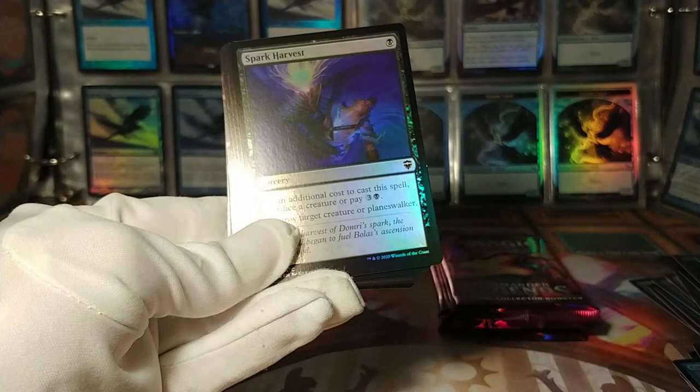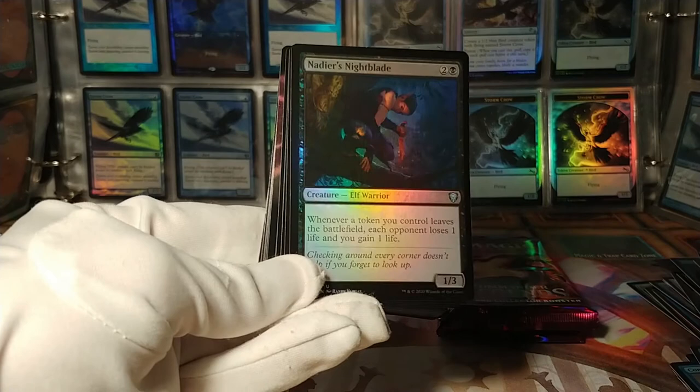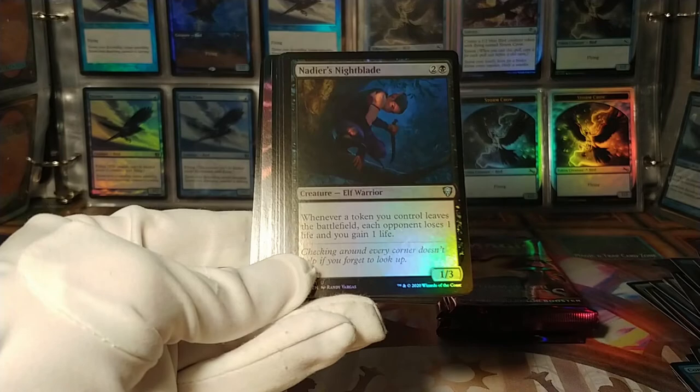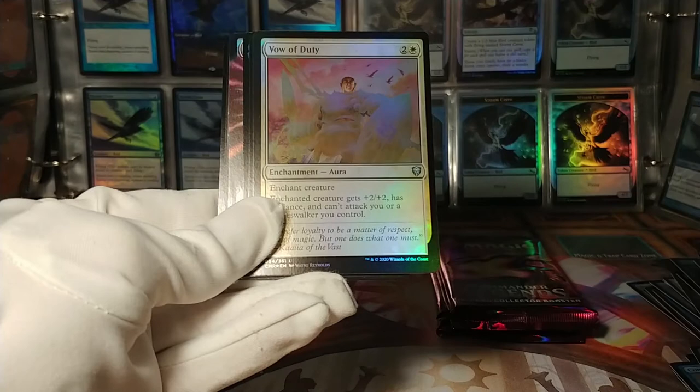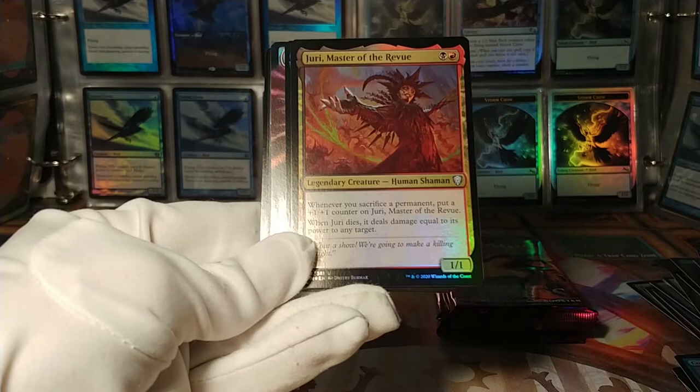Nadier's Nightblade — that is a rough smudge all the way down the middle of this card, doesn't really show up in the light but it's there. Each opponent loses a life, you gain a life whenever a token leaves. Vow of Duty. Jury, Master of the Revue: whenever you sacrifice a permanent, put a +1/+1 counter on Jury — when she dies, deals damage equal to its power to any target. Interesting.